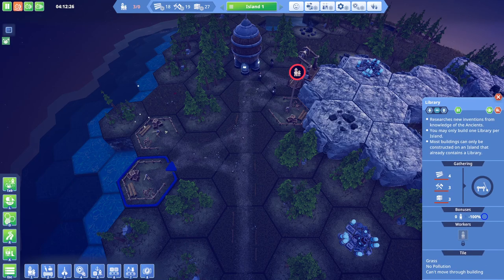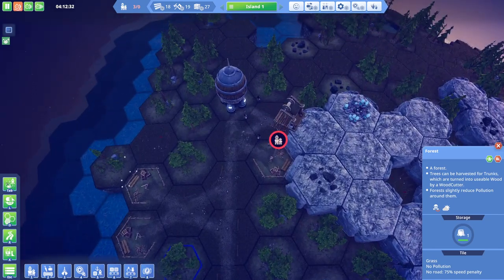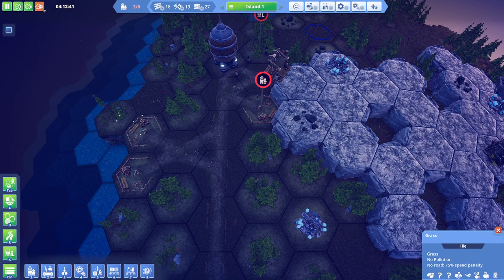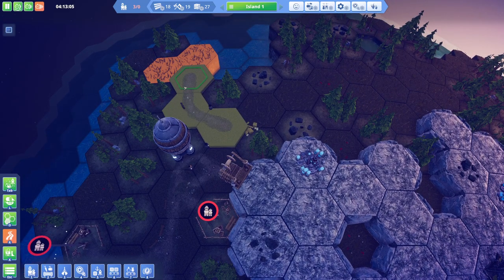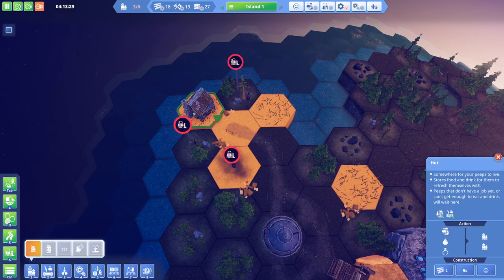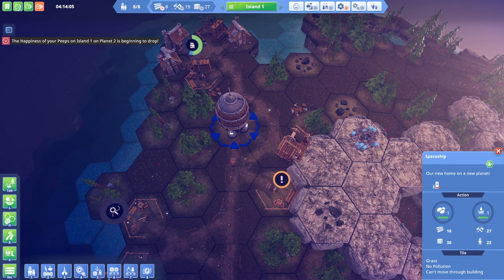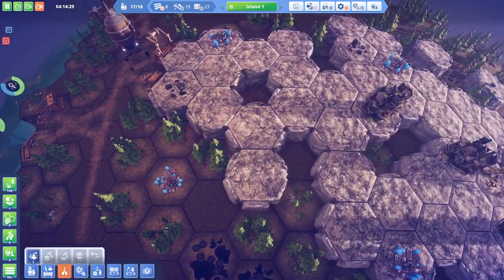Four boards, three tools - we should have enough to make this happen. Let's also see if we can try and build some huts. Oh, it's not in four times speed - that explains much. One, two, three, four, five - wonderful. Let's get these peeps at the spaceship and into the workforce.